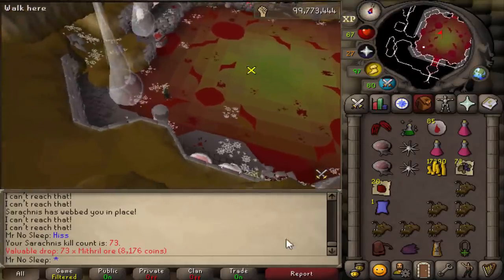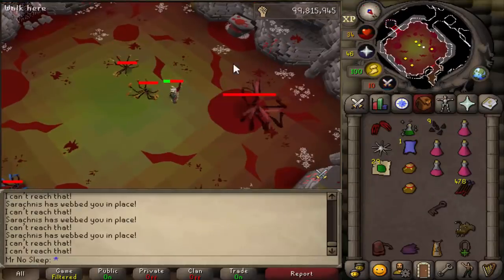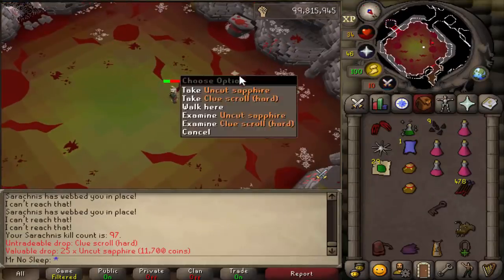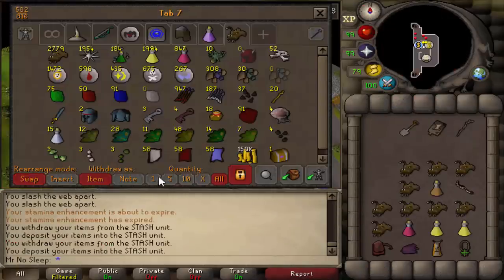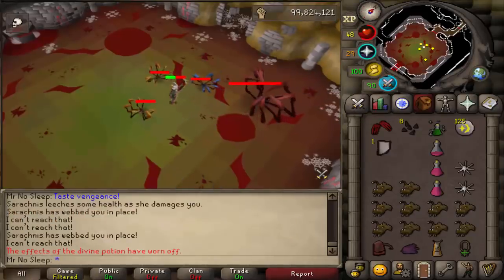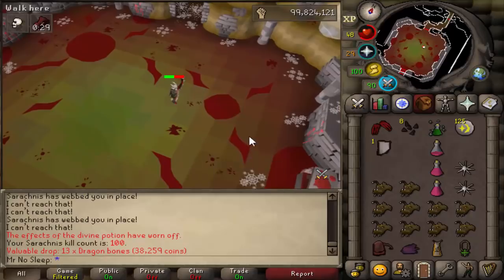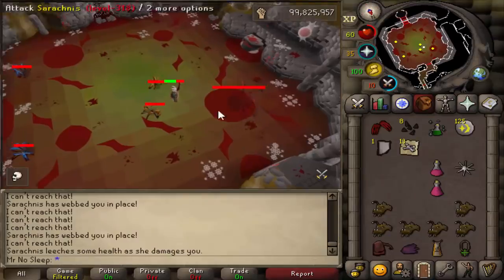Another tip for faster kills — something I didn't actually do — the spawn time is 30 seconds per kill on Sarachnis, so after every single kill you can instant hop worlds and start right away on the next one. You might accidentally crash someone, which can get annoying, so that world-hopping option is up to you and how efficient you want to be.